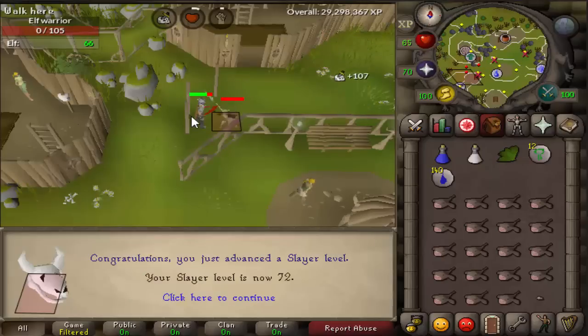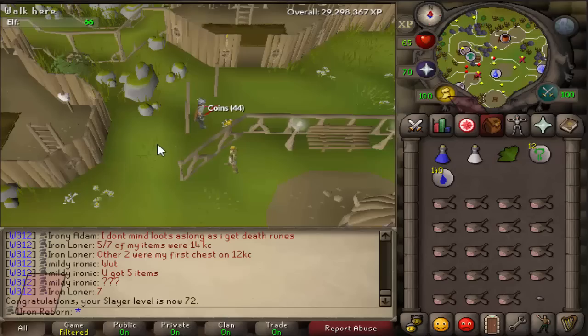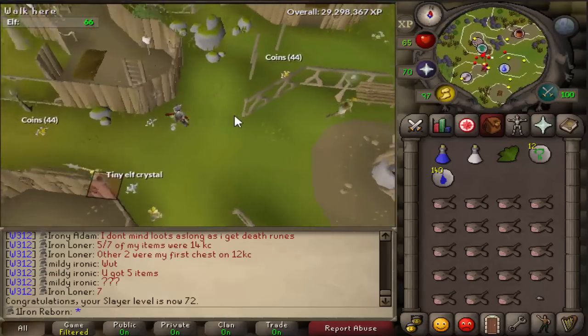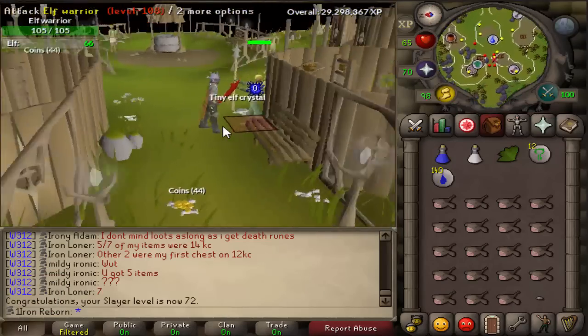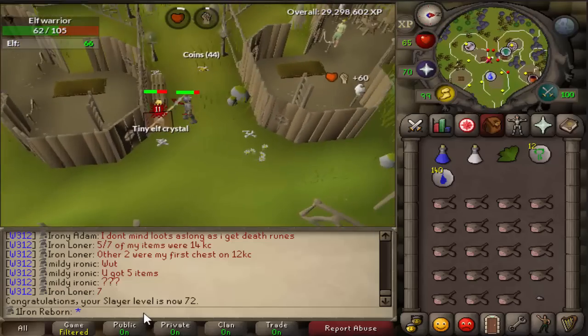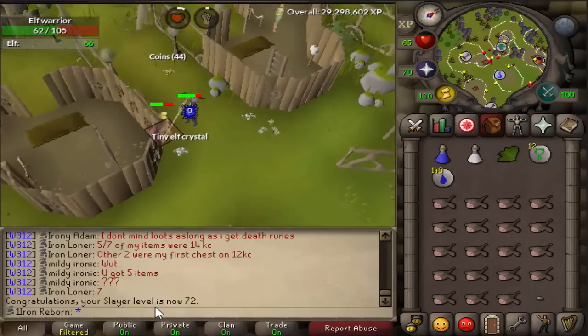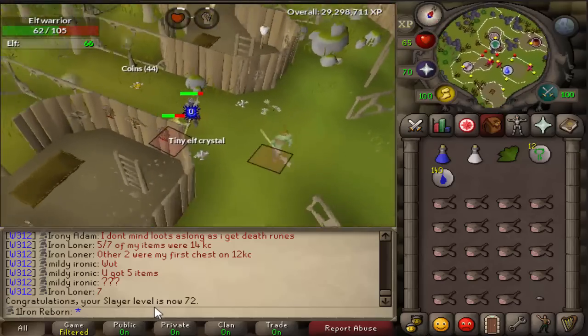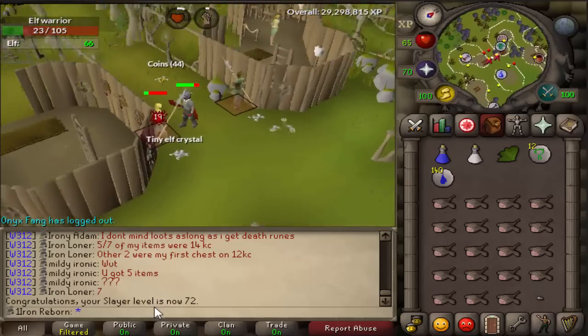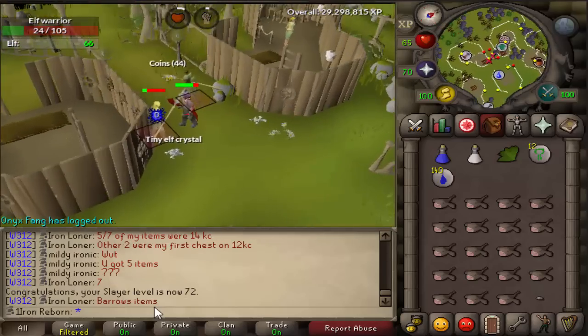And finally — level 72 Slayer! Skeletal Wyverns unlocked. I'm going to end the episode here. We had some pretty good times — got our Torag's legs, died at Zulrah, and now have Skeletal Wyverns unlocked. Hopefully we can go get a visage — that would be epic. I will see you guys later, hope you guys enjoy, and I will see you guys next time.